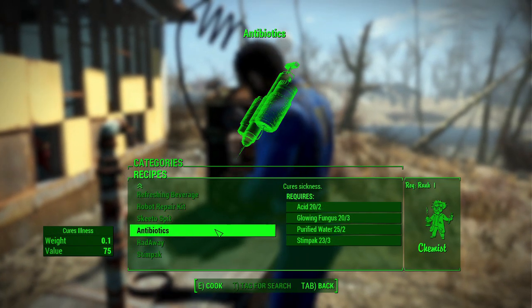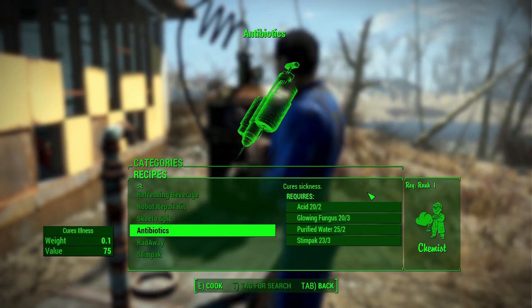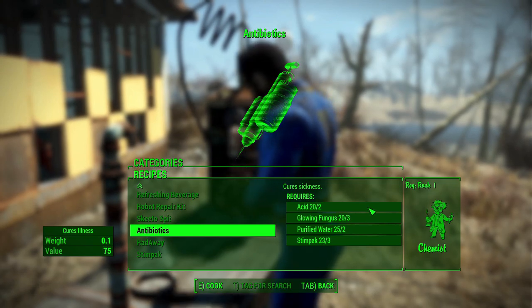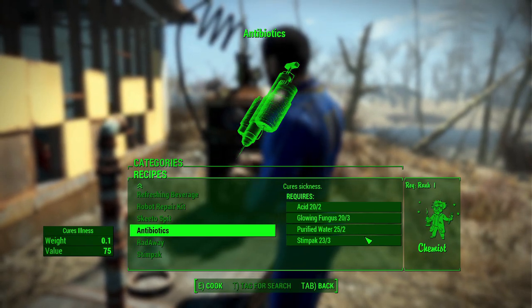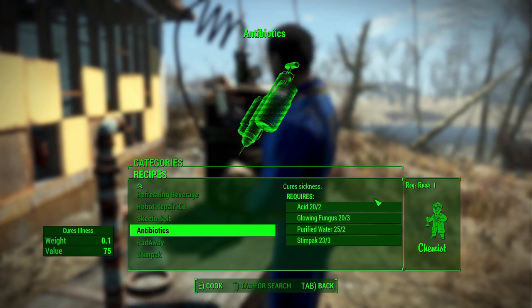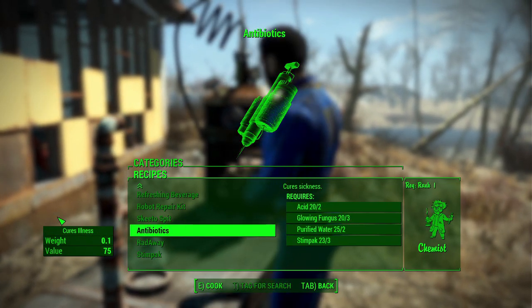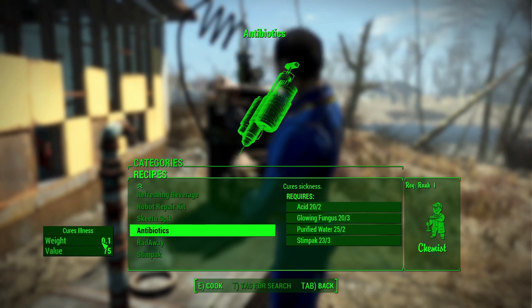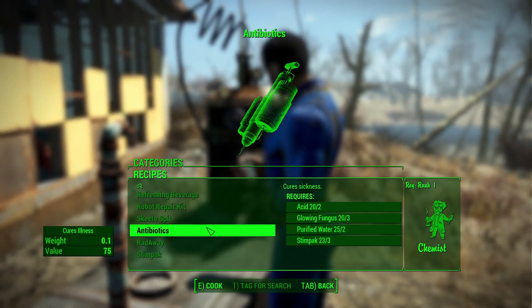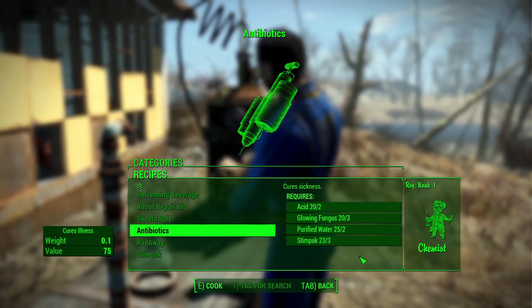Finally, the most important new item: antibiotics. This is a cure-all for every single illness you can get - all six of them. All you need to do is take one and your sicknesses will be cured. The requirements include acid, more glowing fungus, purified water, and three stimpaks - a little steep on the stimpaks. You will also need the chemist perk, which is all the way down at Intelligence 7. If you don't want to run an Intelligence-based character, you'll just have to buy antibiotics instead.